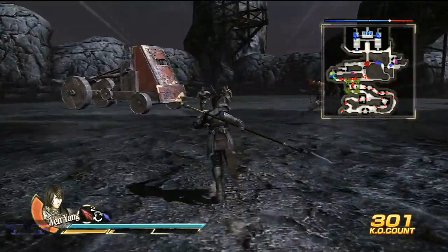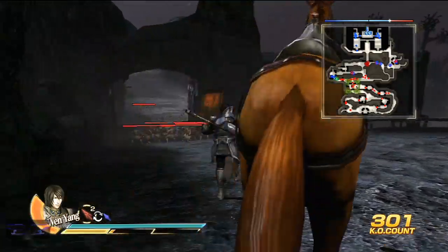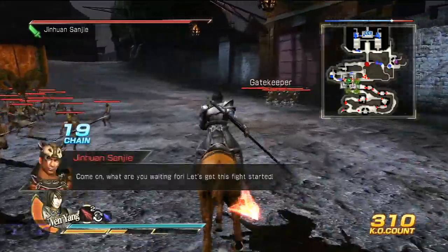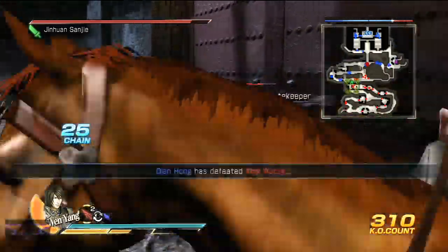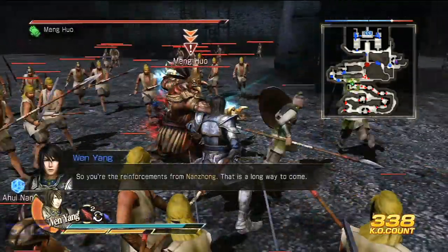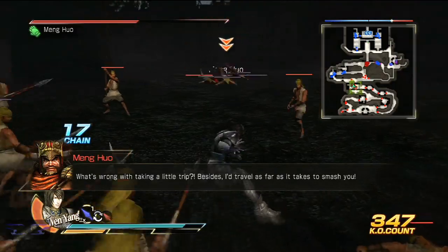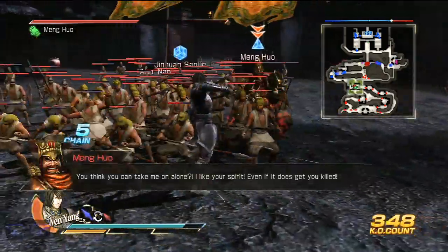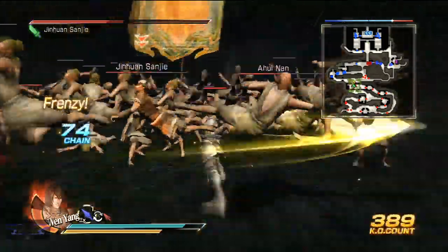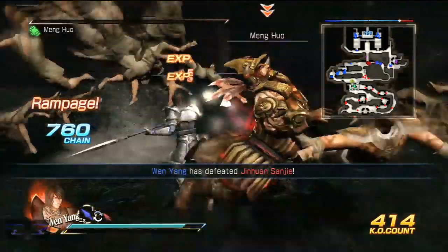We'll just go and take Manko head on then. I seized the garrison but I can't use the catapults. I'm not going to bother fighting Manko's officers because they keep coming back. There's Manko himself. Maybe I should use a Rage — yeah, I should. Look at the bridge on the mini-map — there are so many of Manko's officers there. With Manko's defeat, they should all disappear.